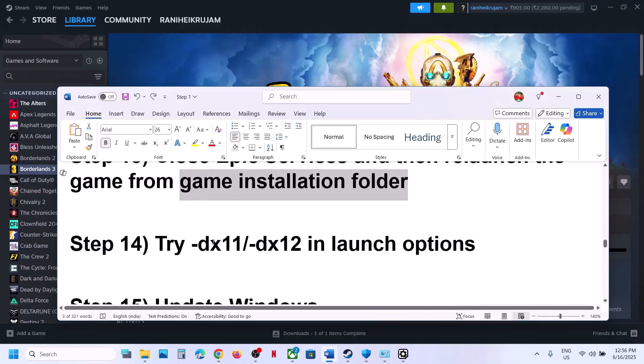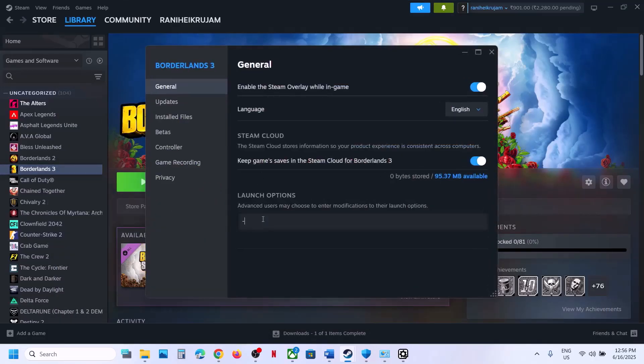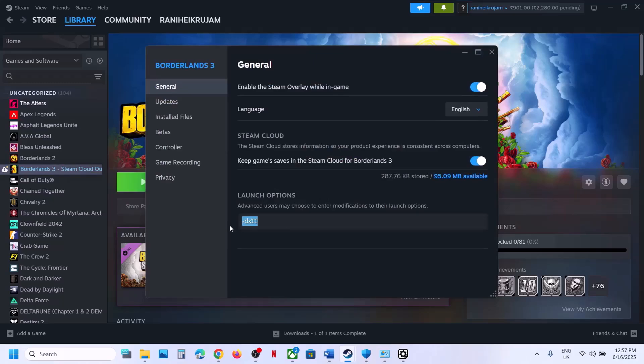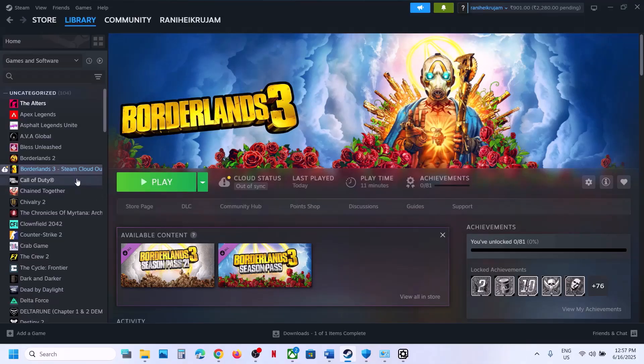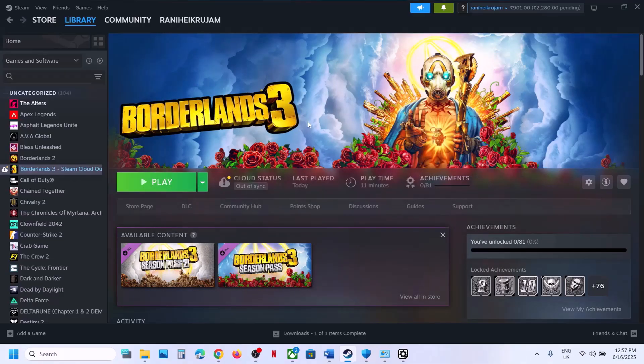The next step is to try DX11 or DX12 in the launch options. Right-click the game on Steam, select Properties, and in the Launch Options type -dx11. Launch the game and check. If that doesn't work, change it to -dx12 and check. Still not working? Remove the launch option and follow the next step. For Epic Games Launcher, go to Settings, scroll down to find the game, click on it, and try the command line arguments -dx11 or -dx12.